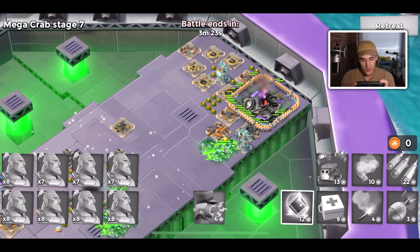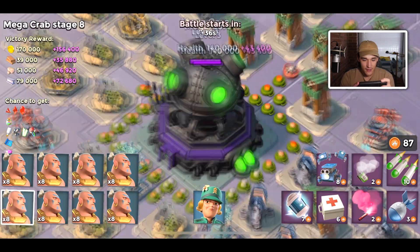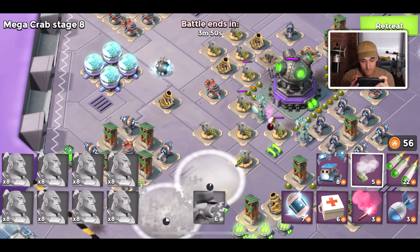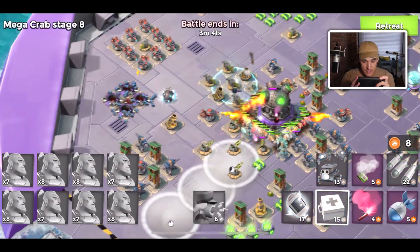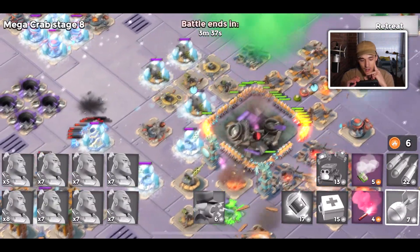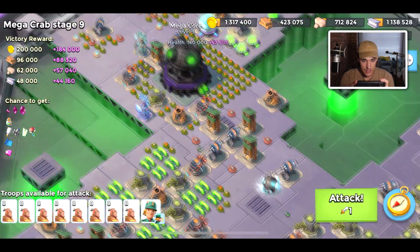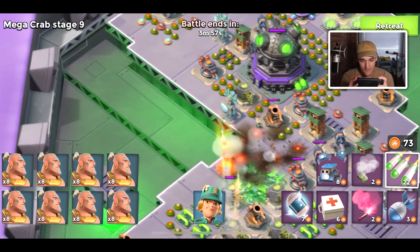We're on stage 8 and still don't have any Shield Generators, but the HQ HP is getting very beefy — over 200 HP, which makes me a little nervous. Let's get some med kits out. These are low-level defenses and they're not able to do much against me — I lost way fewer Warriors than I thought. Stage 9 drops too. Either stage 9 or 10 we're going to start seeing Shield Generators.